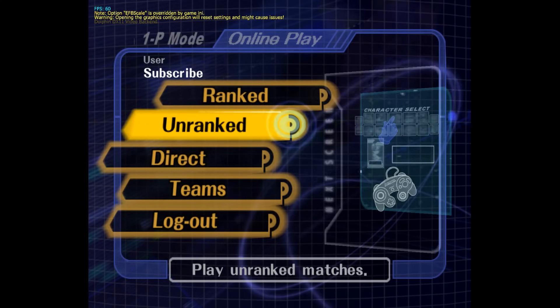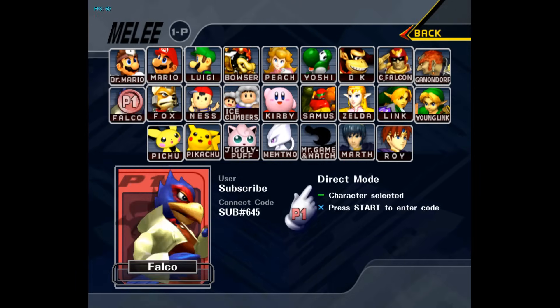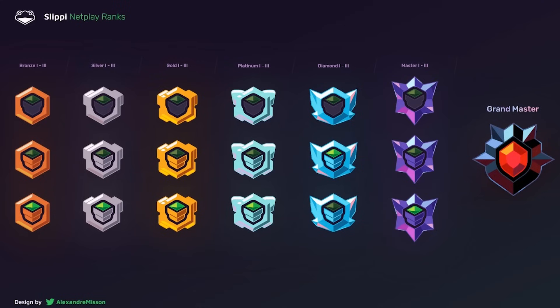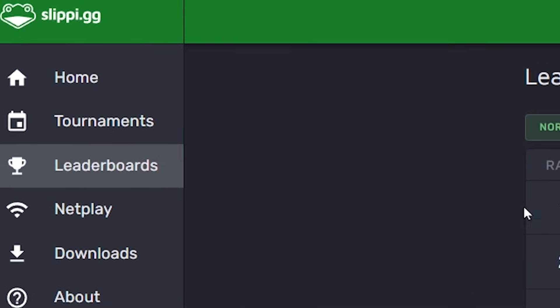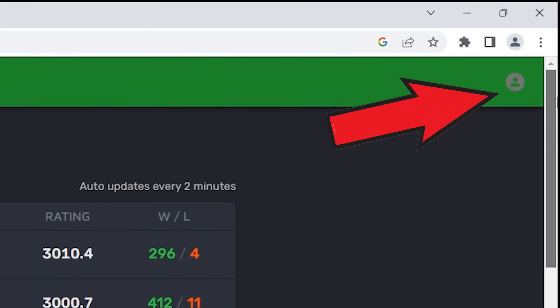You'll see some options such as ranked, unranked, and direct. Direct is to connect to your friends — press Start and type out your friend's connect code, and both should queue up and match each other. If you play ranked, here are the ranking milestones. Bronze 3 is better than bronze 1. On the Slippi website on the left, if you click Leaderboards, you will see the top players. On the top right, you could click View Profile to see your own rank.